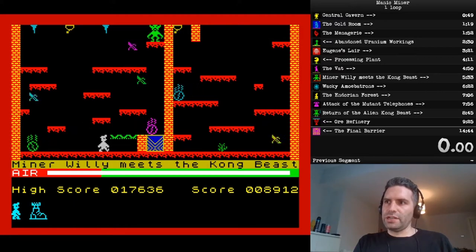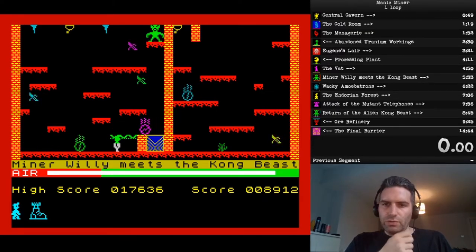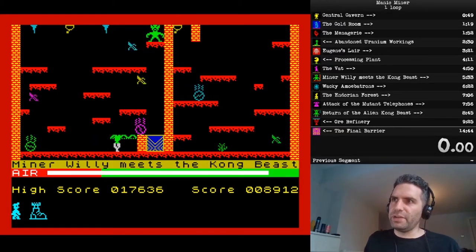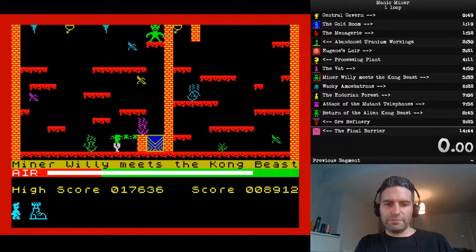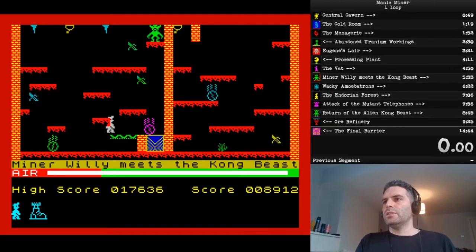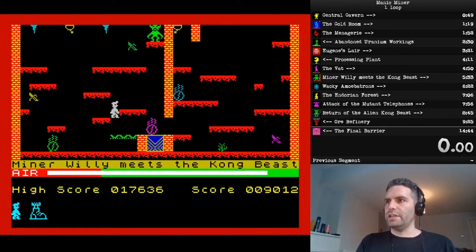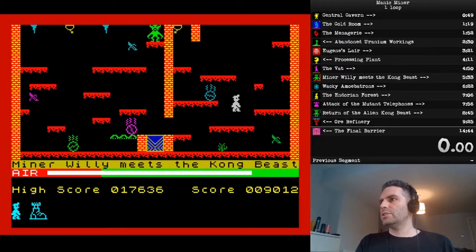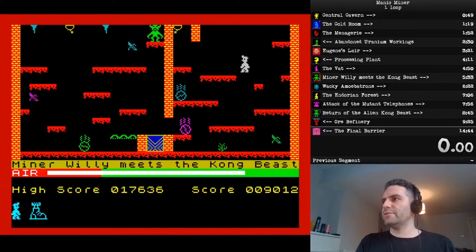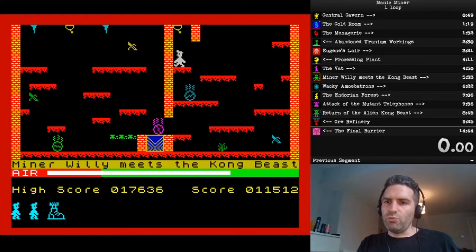For those who aren't necessarily interested in doing a full speedrun of Manic Miner and would like to do a part-run, you also have the Kong beast percentage speedrun category, which basically just involves dunking the first Kong beast. Because of that, the route through this level is slightly different — you no longer need to get all the bananas. You jump once, twice, three times onto the platform, jump up, triple jump to get the switch, fall down into the bunker, wait for the pink barrel, jump across, hit the switch — and that is where you would cap your speedrun if you were doing the Kong beast category.